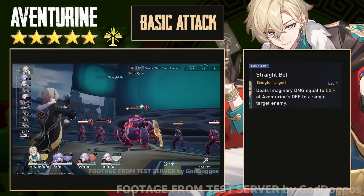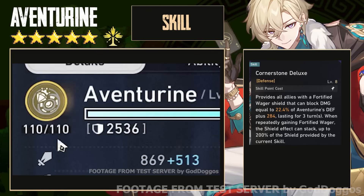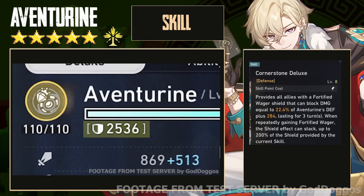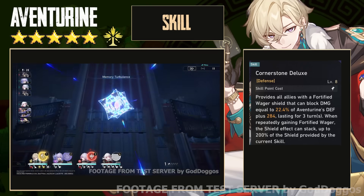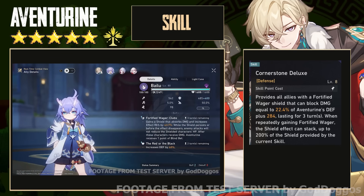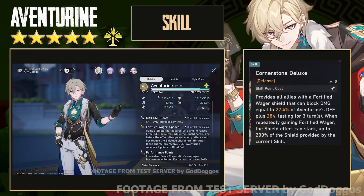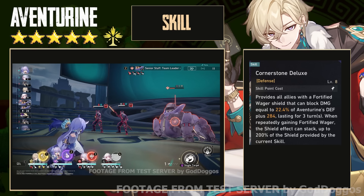Aventurine has a very normal basic attack — nothing special. His skill applies a shield named Fortified Wager to all allies based on his defense. This shield lasts for 3 turns and is stackable up to 200% of the shield provided by the current skill. Every time he applies Fortified Wager, your total shield amount will increase up to a certain point — more than enough shield.